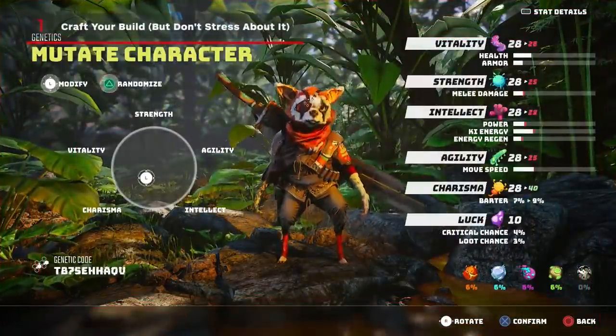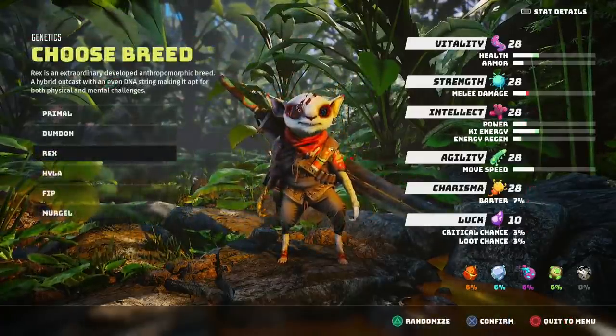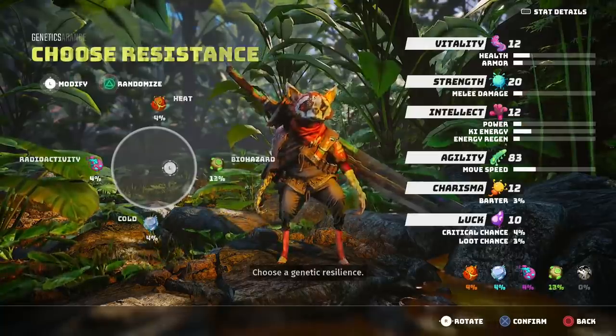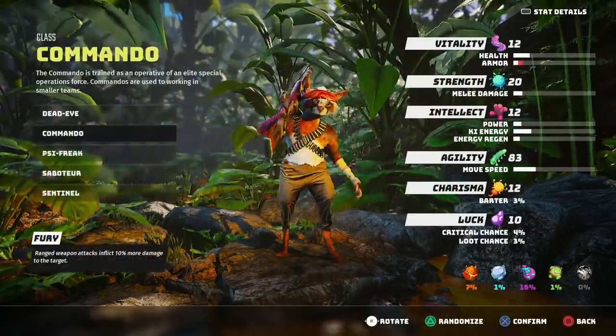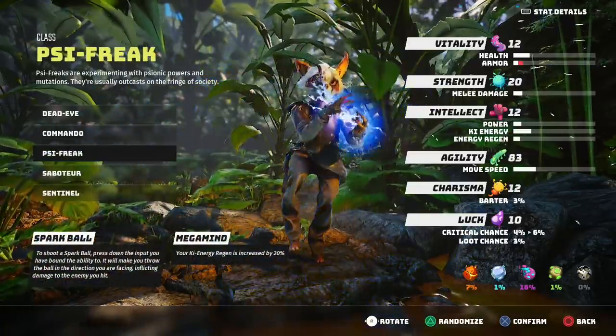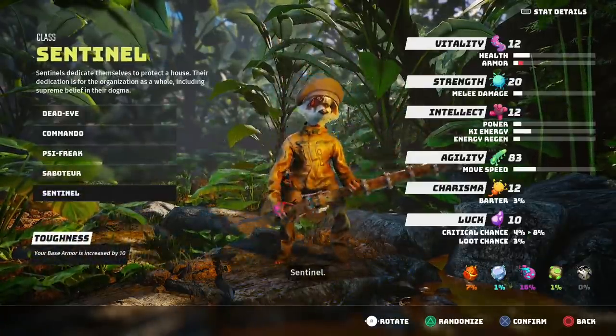Number one: craft your build, but don't stress about it. Biomutant's character creator is a lot. It tasks you with choosing a breed, defining your genetic structure, your resistances, your fur style, your fur color, and your class. That can be a little overwhelming, but what it comes down to is one main thing: do you want to specialize in melee, ranged, magic, or some sort of combo of the three?